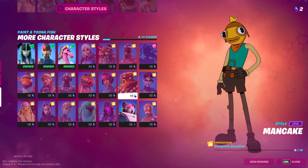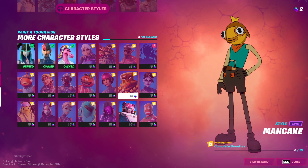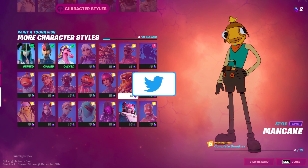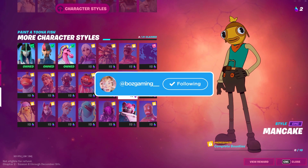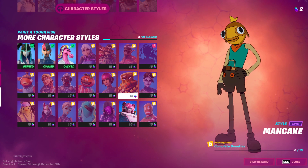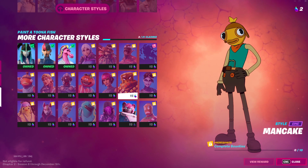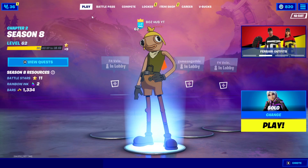I'm going to skip all of the intro nonsense and get straight to the point. Literally all you have to do is complete 10 bounties to unlock this style, and of course you're going to need to get some rainbow ink to purchase and redeem it. This is so easy to do — I don't even have to hop into a match to explain it.